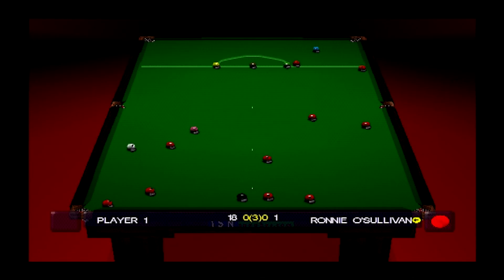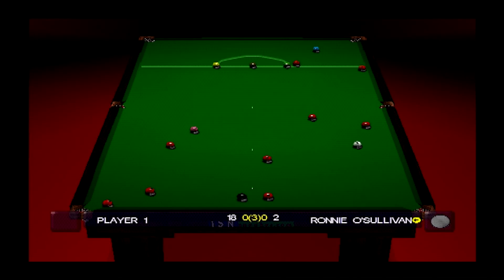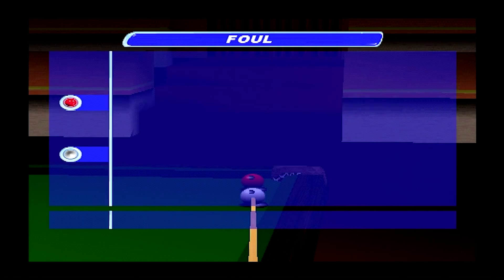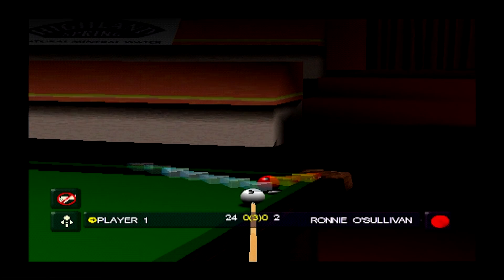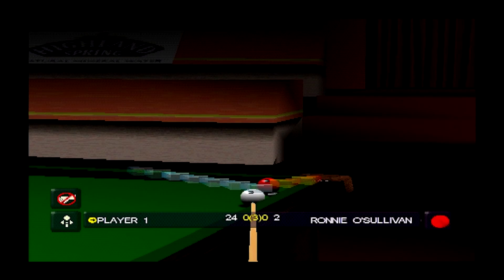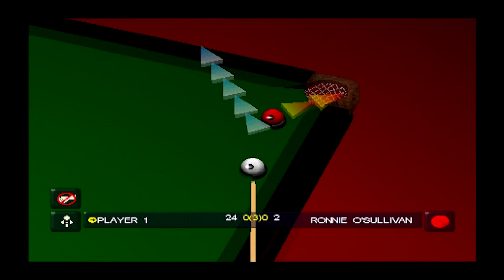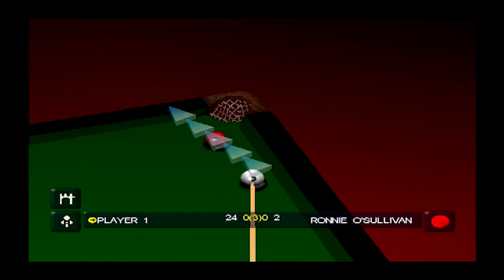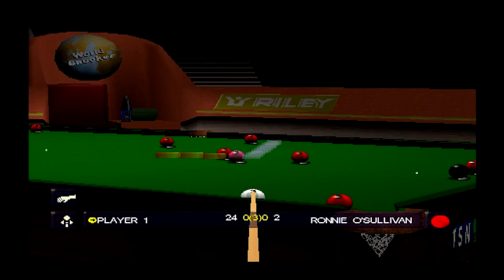The animations are pretty good for the time. Ronnie gets a foul — he's knocked the ball in when developing the reds, so you've got to say a little bit unlucky. We can't play this shot — it says we can't, and I don't know why. That's throwing me. This should be okay though — just drop this red in. The white's gone in as well.